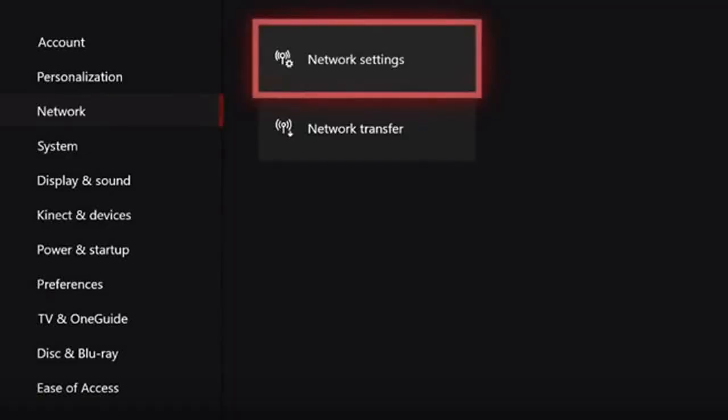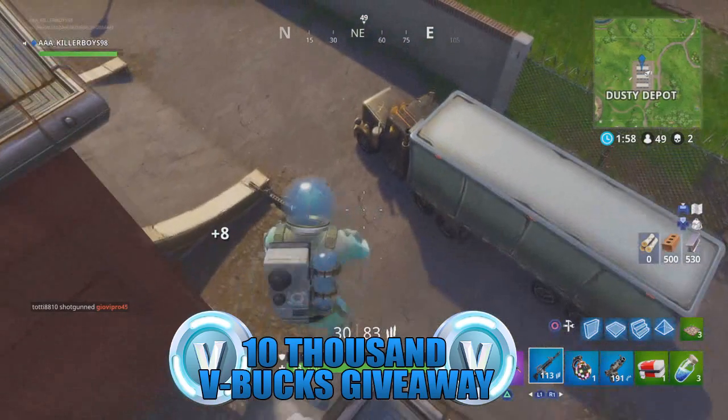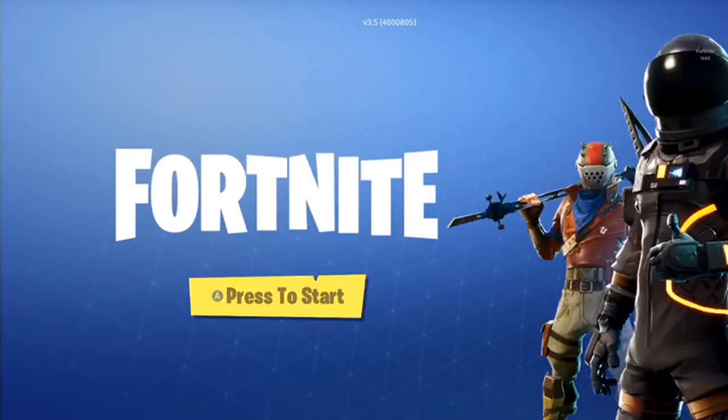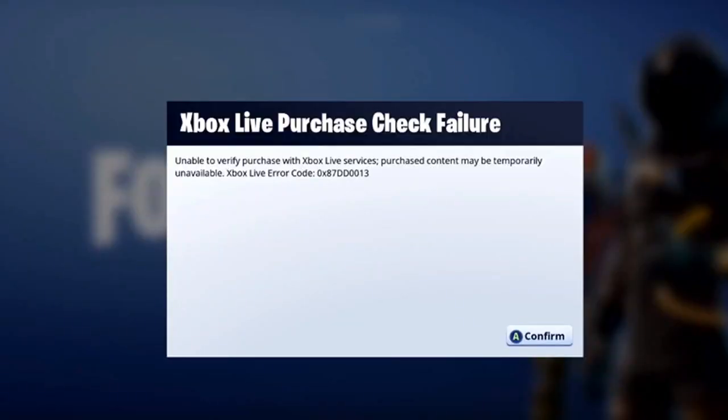Go into settings quickly on the Xbox, then go to network and click on network settings. Once you have clicked network settings, click the option which says go offline — and as you can see it says not connected. After you have done that step, quickly reconnect back, click back on Fortnite, and you should see an error message. Simply click retry and load back into Fortnite, and you should see another error message saying the purchase has failed.